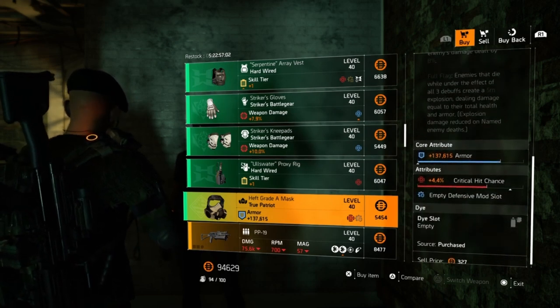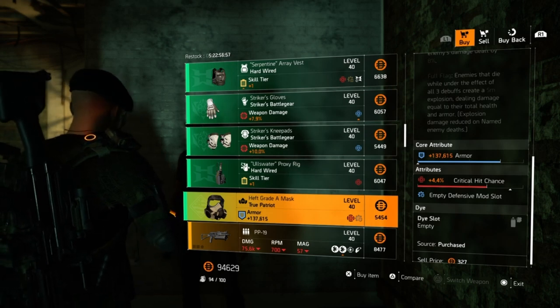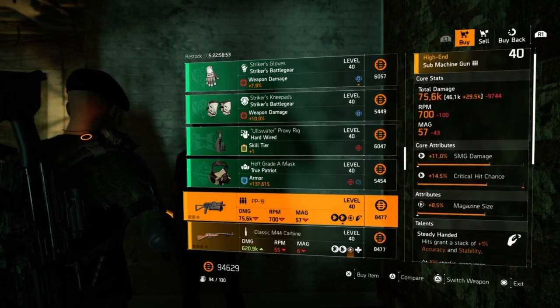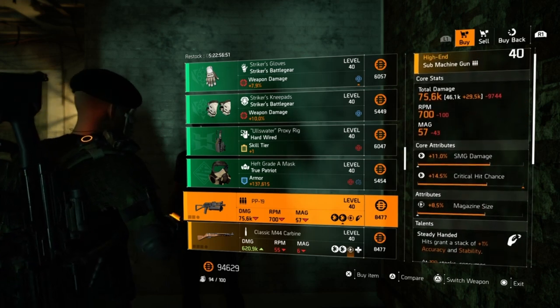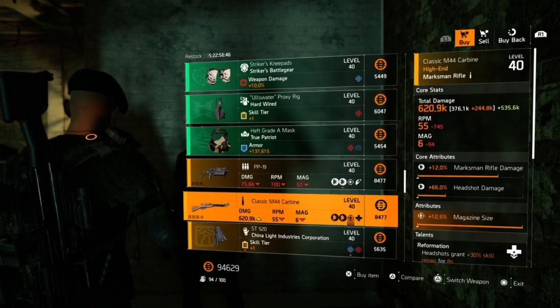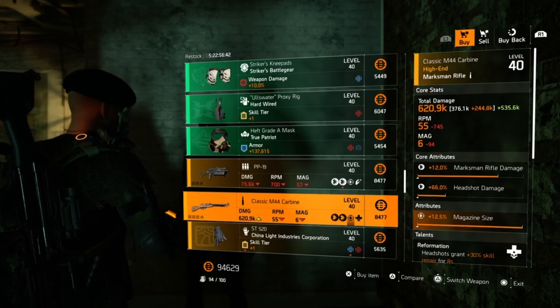Moving on, we have a true patriot mask with 137,615 armor and 4.4% critical hit chance — not too bad, above average. Next we have a PP-19 with 11% SMG damage, 14.5% crit chance, and 8.5% magazine size with steady handed. Next we have a classic M44 carbine with 12% marksman rifle damage, 66% headshot damage, and 12.5% magazine size with reformation.